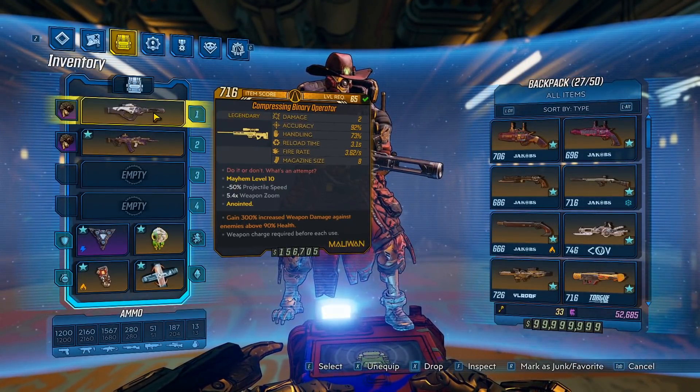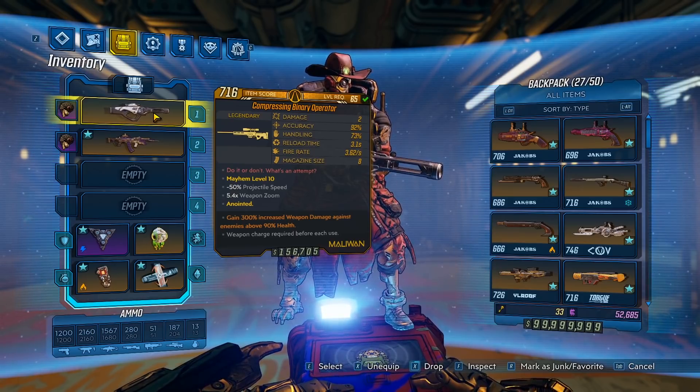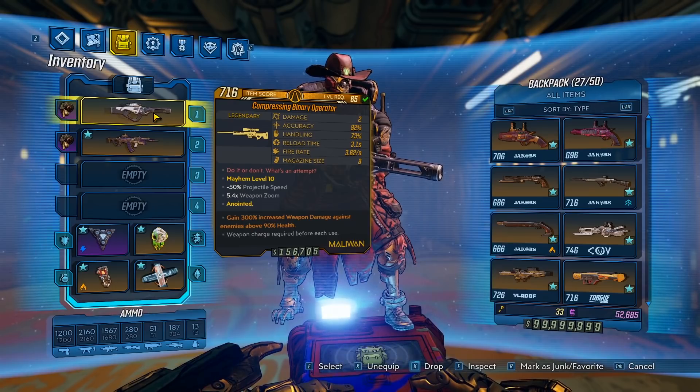To get this gun, you will need the Arms Race DLC, and it can be found as a world drop anywhere. You can find it in a vendor, a chest, or from a random enemy, but the way I recommend farming it is farming the final boss, Harker, who has a guaranteed chance to drop a DLC legendary.